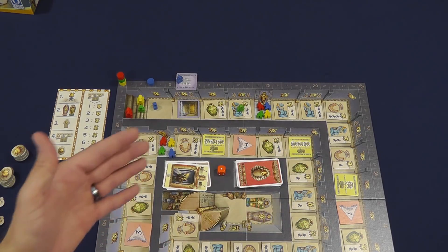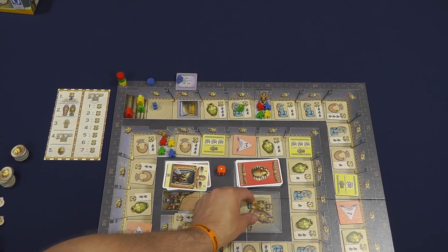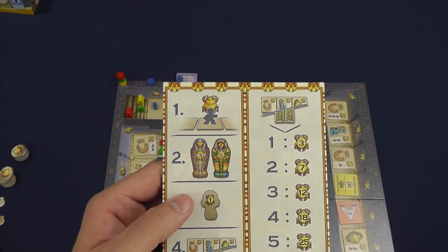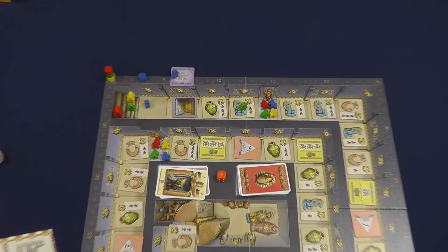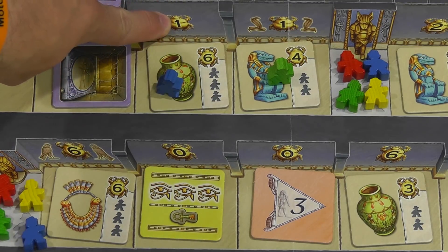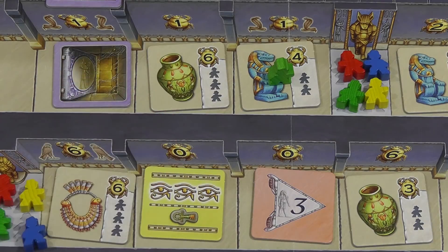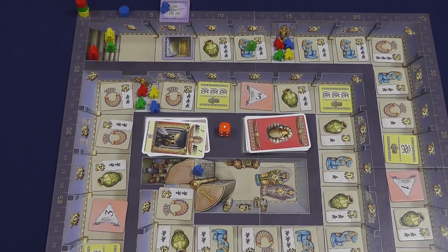The game is going to continue until the two meeples have reached the center and taken the two sarcophagi. Then you move on to final scoring. The first thing is you're going to get points for each adventurer based on the space they're at. You can see here that if you're on this space they would be worth one point, but if you're on this space it would be worth zero. Typically, as you go further into the tomb, they're going to be worth more and more — the final tomb space is worth 13.